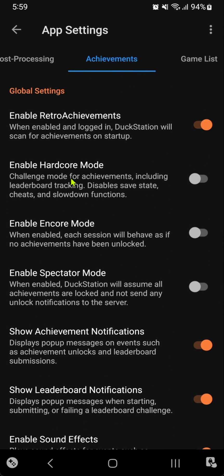You can also enable Hardcore Mode, where you can choose SafeStates and Cheats.